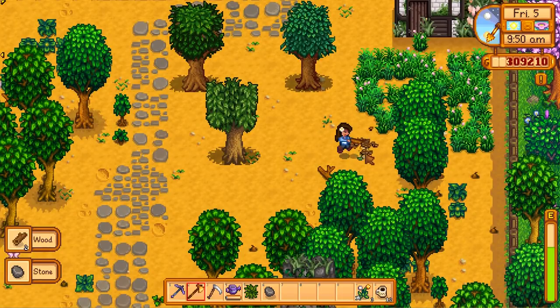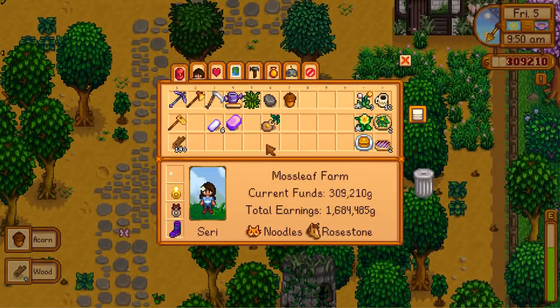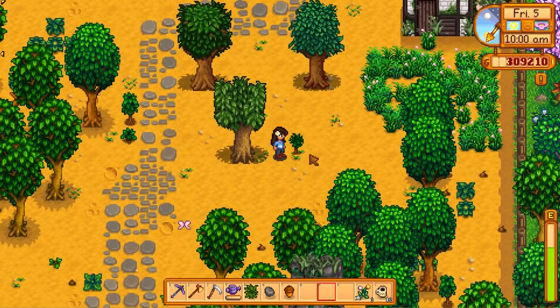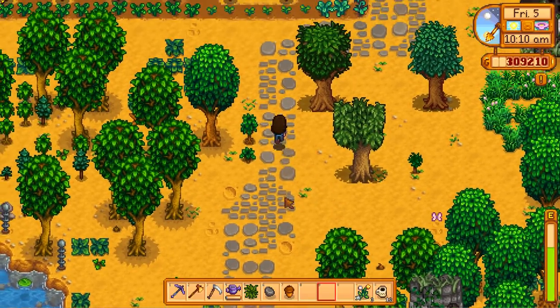We need to clear out a spot for this new fruit tree — the orange fruit tree that I am hauling around inside my pocket. Let's make sure everything is nice and clear and give it a little bit of space from the other fruit trees. I meant to give it a bit more space than that, but it seems happy to be there. So that's awesome.